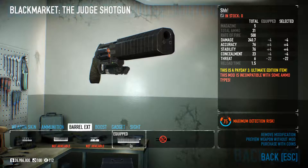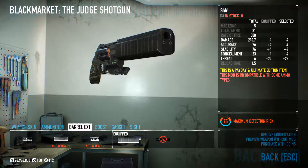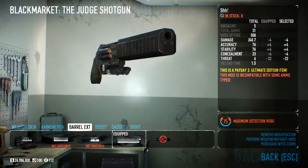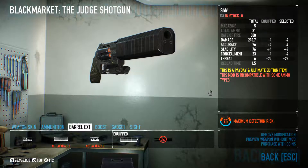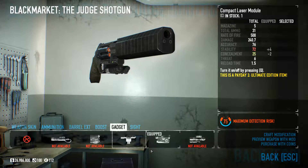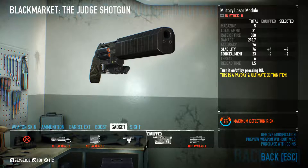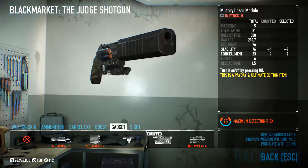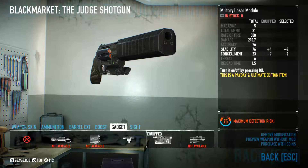Next we're going to do the barrel exit, and by far the best silencer we want for this is simply called the Silencer. It is amazing. If you can get it with coins, that's awesome. If you can't, just grind for those coins, because this is so worth it. If you have any boosts, get those on. For the gadget, make sure you put a laser on it. As I explained before, the best thing you'll do in this game is put a laser on your guns. It is so accurate — the developers did it so well. Please put on at least a laser.